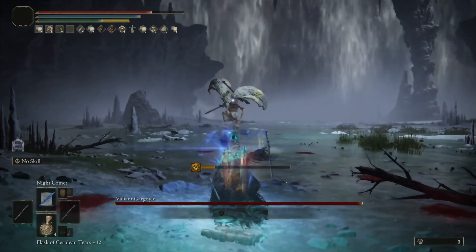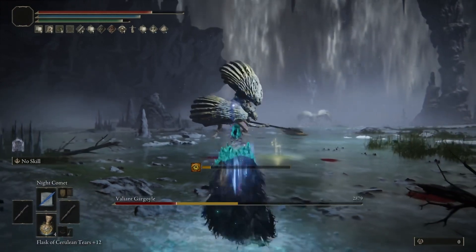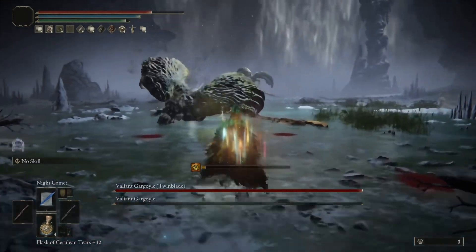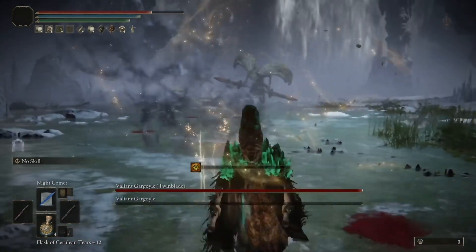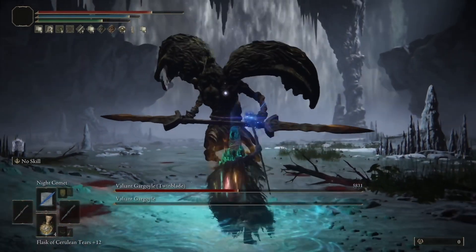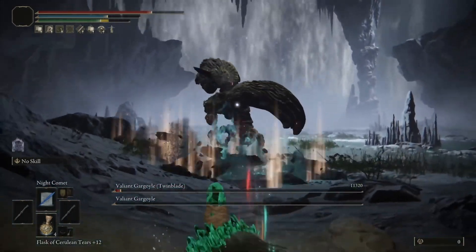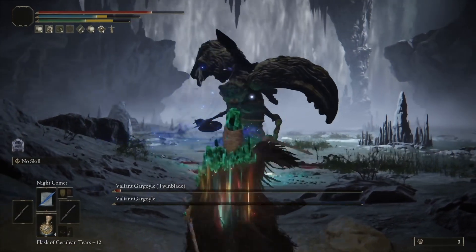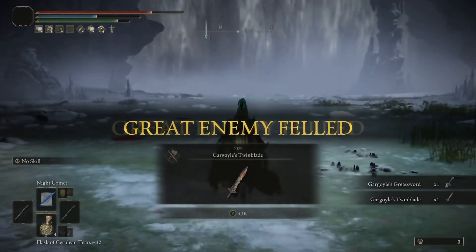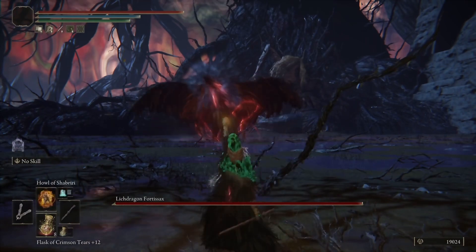Where did I get the idea to do this? I had done a build on this about two or three months ago, and I wanted to add some buffs to it. In my most recent video, I decided to add it to one of the best buffing combinations available. This clip and another are from that video. On the Gargoyles, even on max scaling, look at the amount of damage they take — with two Staffs of Loss, you get a 60% boost for Night Comet before any additional buffs.